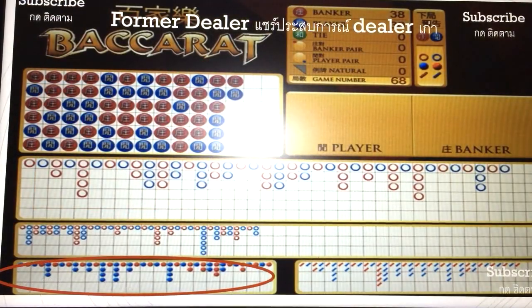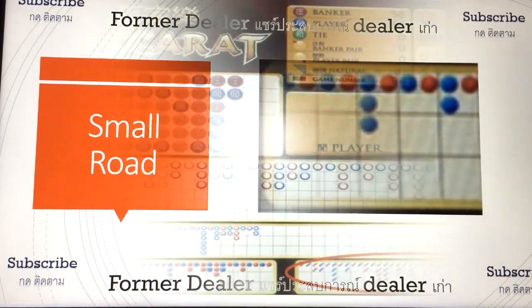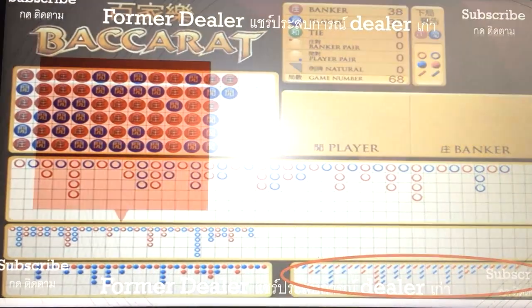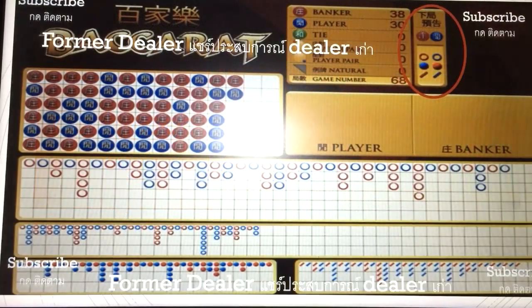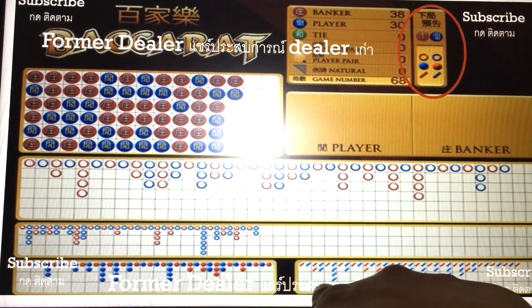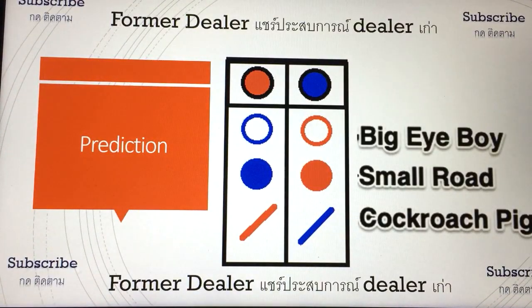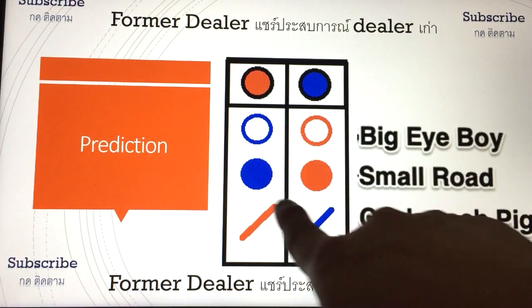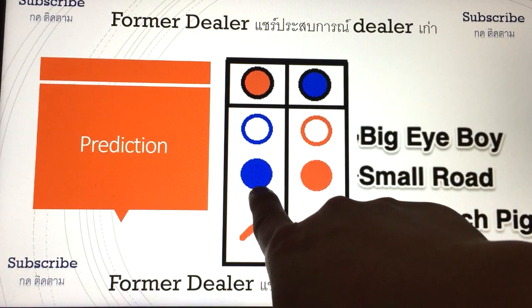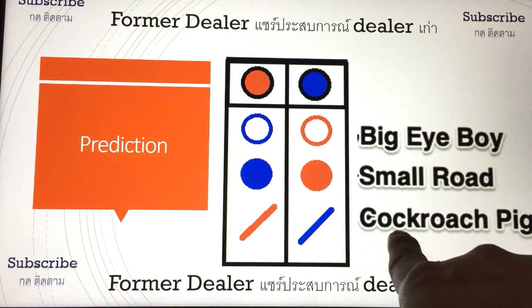The next thing is the small road, which you're going to use for prediction. And the last one is the cockroach pig — yes, it is cockroach pig. So these three you have to look at on the prediction board, the prediction box. The donut is called big eye boy, the small road is the full dot, and the dash — the slash — is called cockroach pig.